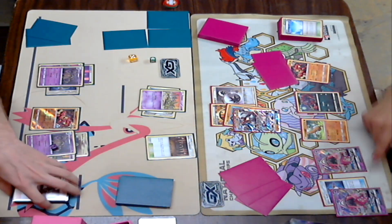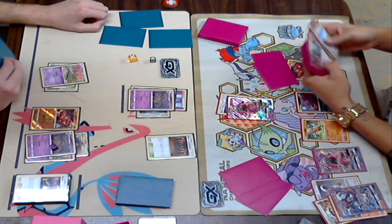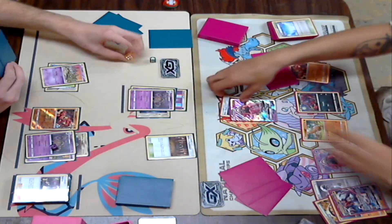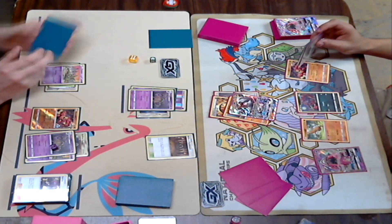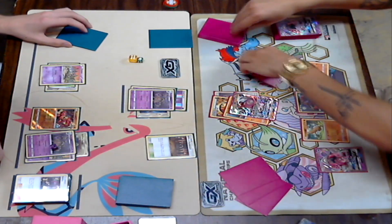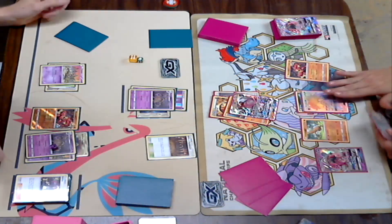If not, Dylan can just swing with Baby Buzzwole. Looks like he Guzma'd up a Tapu Lele, and he's going to count and see how many items. Looks like that was enough for the knockout — so it looks like there's seven. Yeah, I think that's a seven over there: 140, 150, 160, 170 with a Choice Band. And that is two prizes.